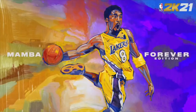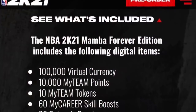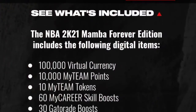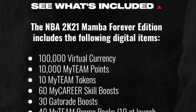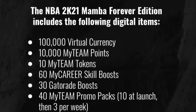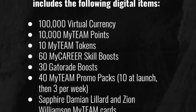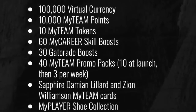So just to be clear, they're calling it the Mamba Forever Edition. The NBA 2K21 Mamba Forever Edition includes the following digital items: 100,000 VC, 10,000 MyTeam points, 10 MyTeam tokens, 60 MyCareer skill boosts, 30 Gatorade boosts, 40 MyTeam promo packs — 10 at launch and 3 per week.